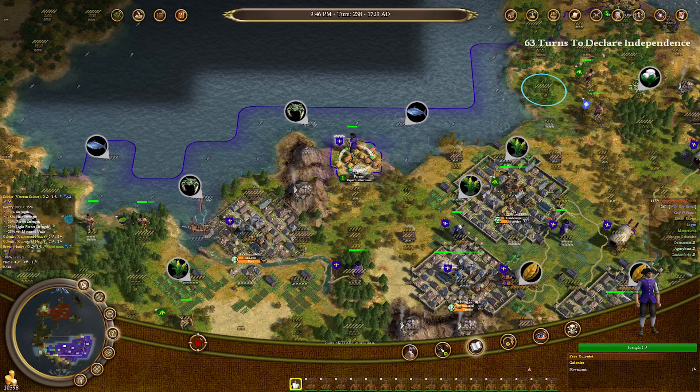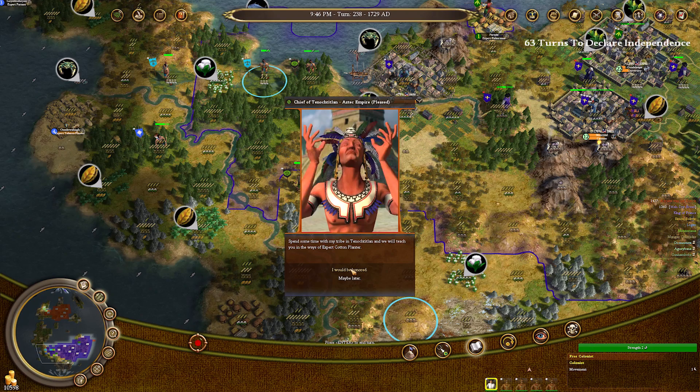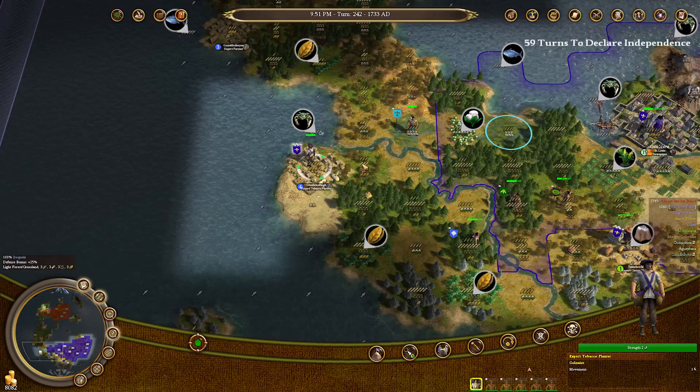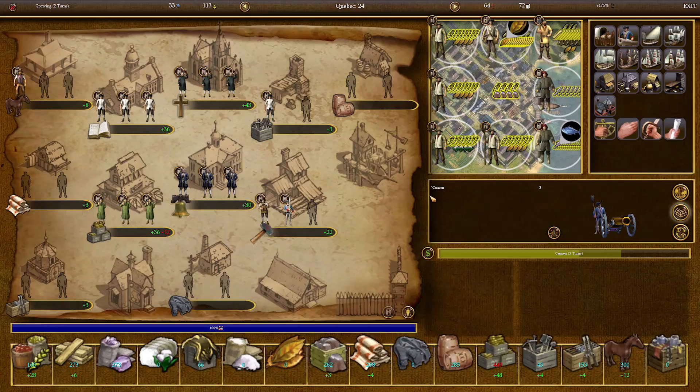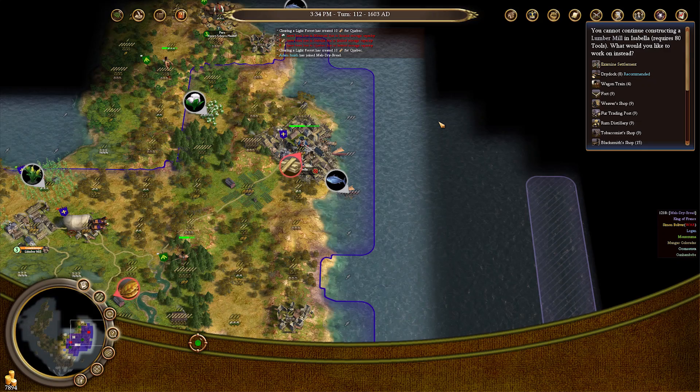Tip 5: Carefully decide what natives you want to befriend. You don't want to fight all of them for the military points, as many of them will be great trade partners, allowing you to rely less on the European market for money. Not only that, but each village lets you teach free colonists how to better harvest natural resources. Farming and fishing training is amazing for getting your colonies off the ground, and native villages are the only way to get colonists who excel at gathering cotton, tobacco, furs, and sugar.